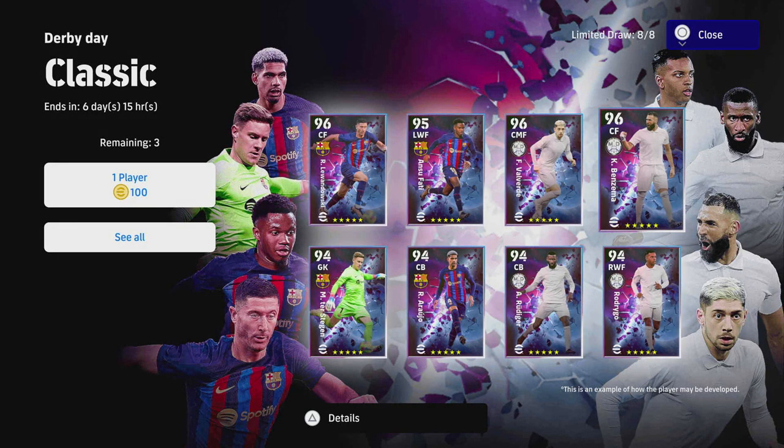There are two standout players per pack. Fatty and Raojo are probably the best picks in the Barcelona pack, and then we've also got a center forward head-to-head in Lewandowski and Benzema. In the Real Madrid pack, which we'll be doing today, Valverde and Rudiger are fantastic players - especially if you're a newcomer looking to pick up these player packs.